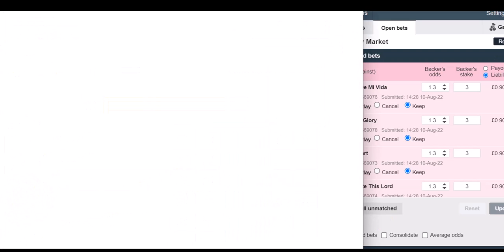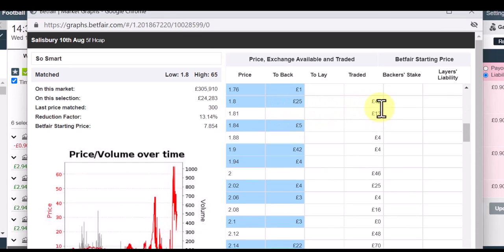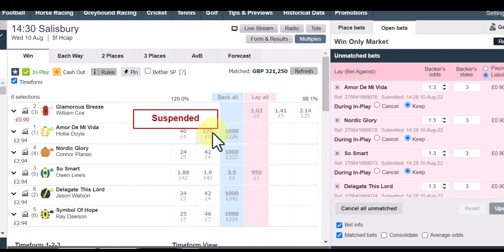This horse went into odds-on at some point — 1.8 — and then out to 42. Not considerable money but it might have picked up our money. Glamorous Breeze went out quite a bit in running. That was the closest one yet. Like I said, this will probably happen in all four — I'll be surprised if we get one. I just want to represent this in a video, but I can't really do a thousand races as no one has time for that.